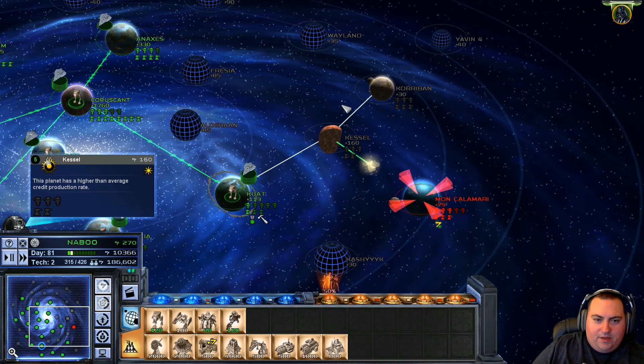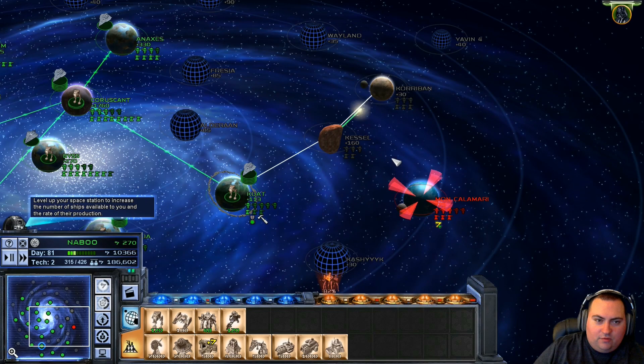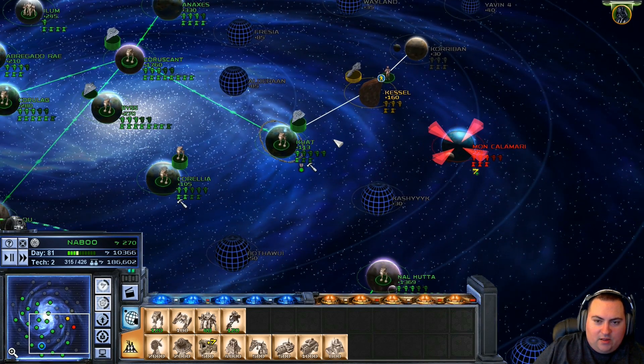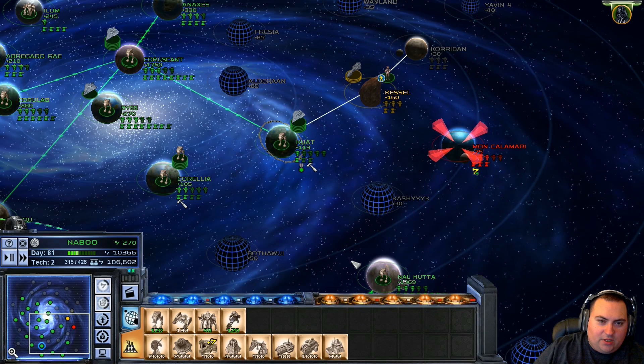Let's move our bounty hunter over to Kessel. Kessel's still neutral. Korban's still neutral. Let's attack Mon Calamari. Let's just review real quick what our objective is. It doesn't say that we have to use Vader or anything, but we're going to use Vader anyway.